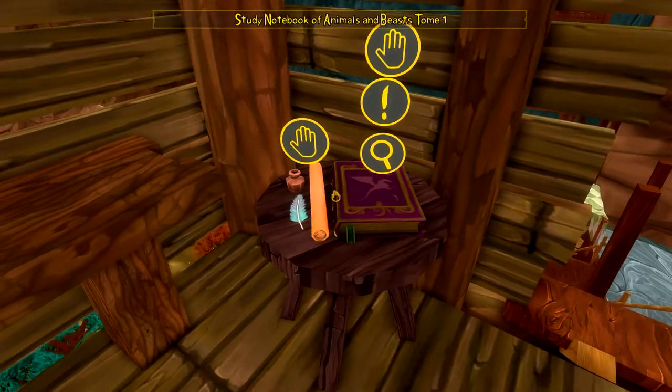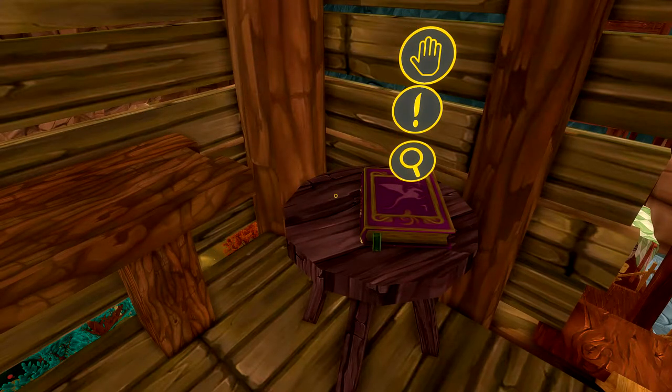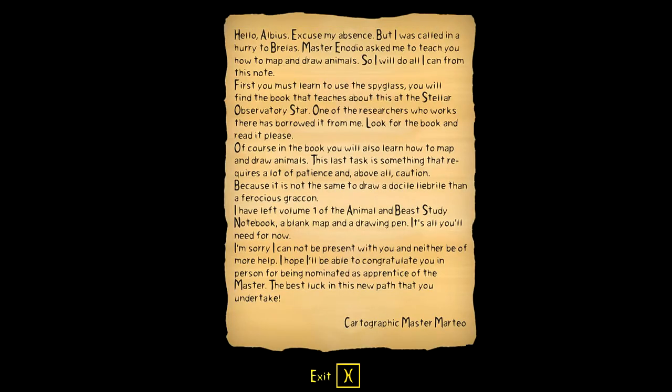Let's pick up this blank map and basic drawing quill. Now we have a drawing quill, an inkwell, and a map - we just need to complete it and explore the world. We need ink now to actually draw something - that's interesting.